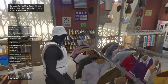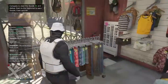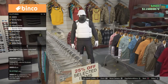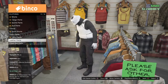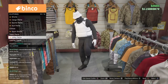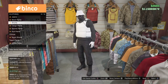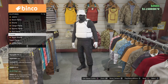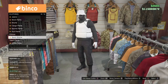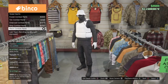Next thing you need to do is go to the pants. Okay, pants right here. Actually, not utility pants — my bad. You want to go to team pants, and it will be the black combat pants right here. Okay, black combat pants.